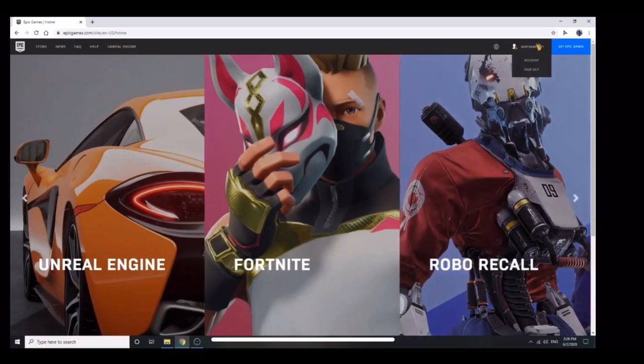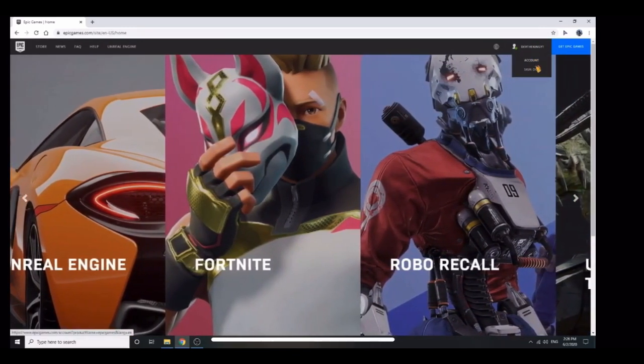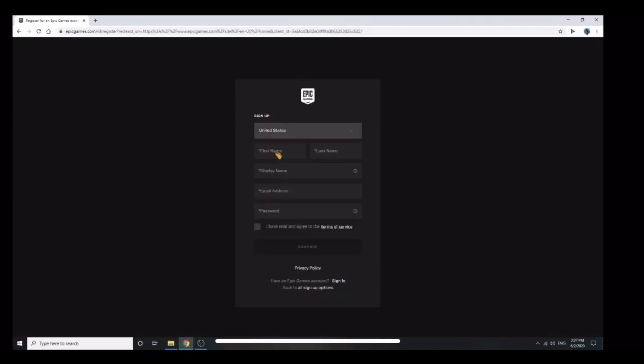I already filled out the form, so it'll take me here to my Epic account. But here's what it'll look like if you didn't do it yet. After you do that, you'll get on a screen like this — it'll show the normal sign-up form for an Epic Games account. You have to fill it out, press I agree, and continue.